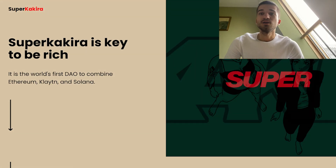They have a supply of 5,000 unique NFTs and their mint is live now, guys. You can buy the Super Kakira NFT at the price of 0.09 ETH, and every day the price is going down by 0.01 ETH.